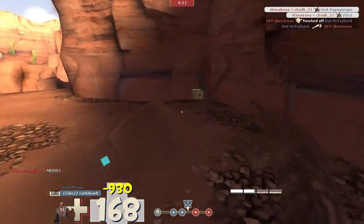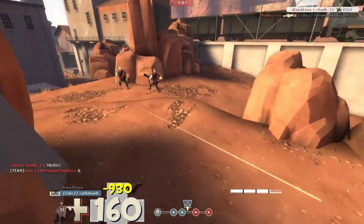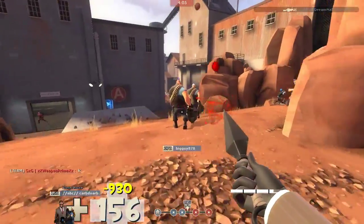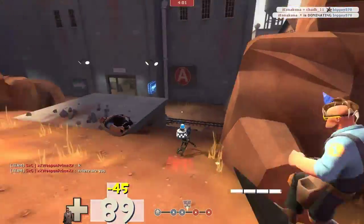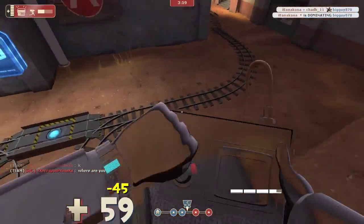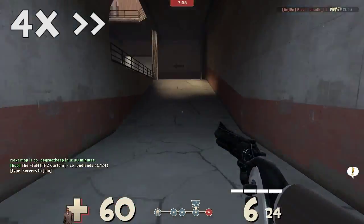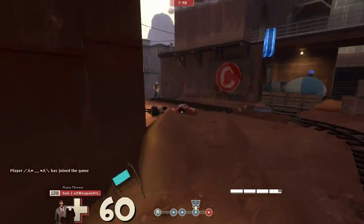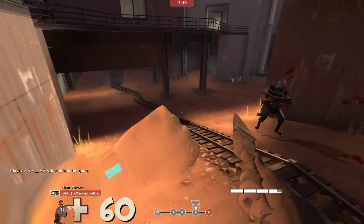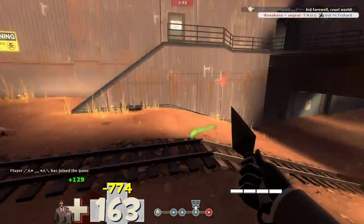I'm pretty deep in their territory, right next to their spawn, so it's a little dangerous. Two heavies right in front of me — I go for one, but unfortunately the second heavy backed up and I wasn't able to backstab him. I thought it was going to be easy two kills, but I ended up getting killed by that engineer. By this time that teleporter on the rooftop is already down, so the front line has moved to the second to the last point.